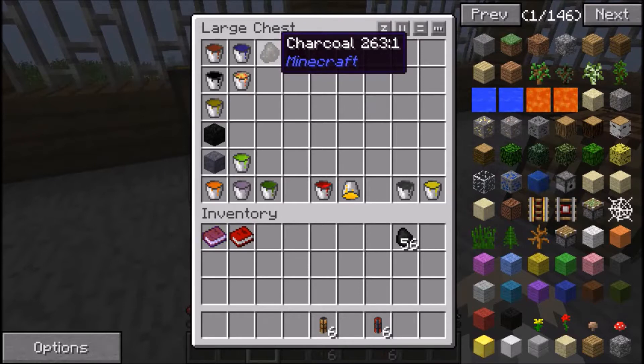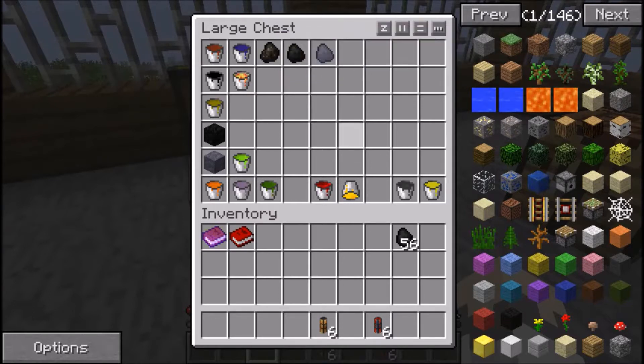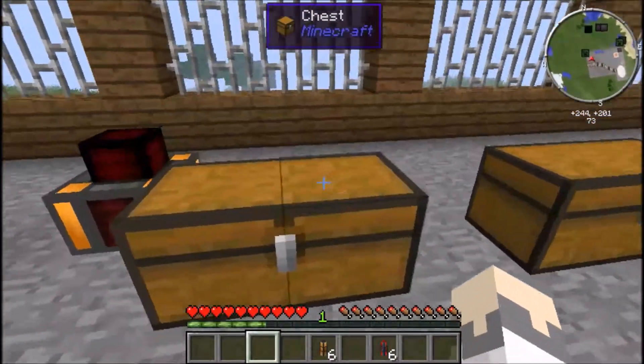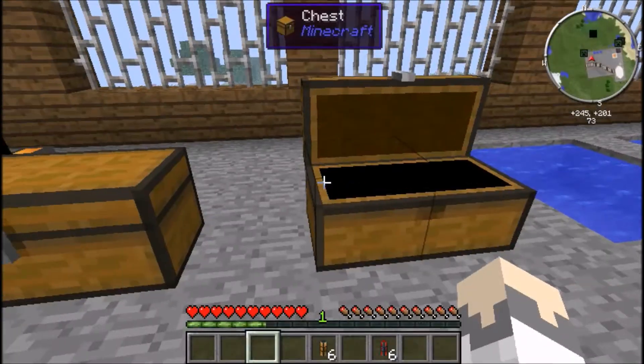I'll also later show you farms and stuff to gather a lot of charcoal - you'll need a tree farm to burn. I'll also show you automatic mining, and I'll teach you Railcraft so you can make coal coke. But for now, just mine up some coal - I'm trying to keep it simple to start with.